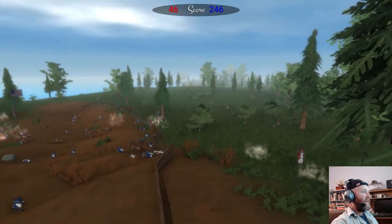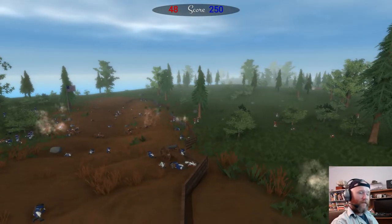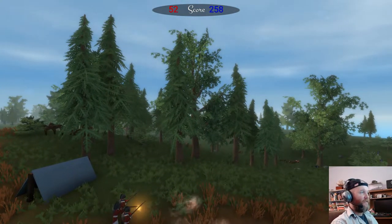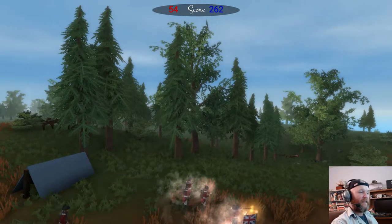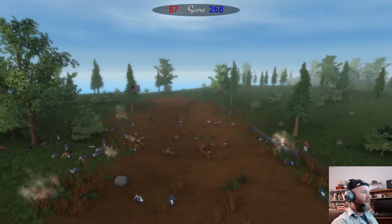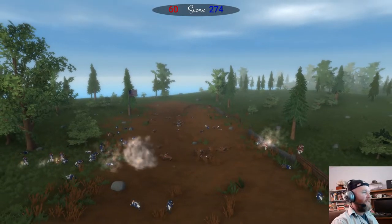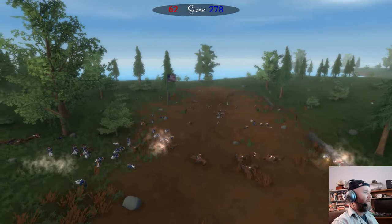He had his guys dig a defensive line basically all the way across the peninsula down to the water line. Bunker Hill was actually closer to the neck — where the peninsula meets the mainland. At the time, somebody — whether it was British or colonist diary entries — just didn't know which hill they were on when the fighting took place.